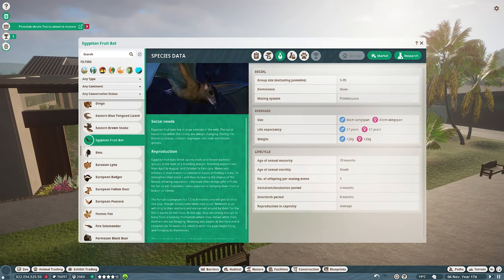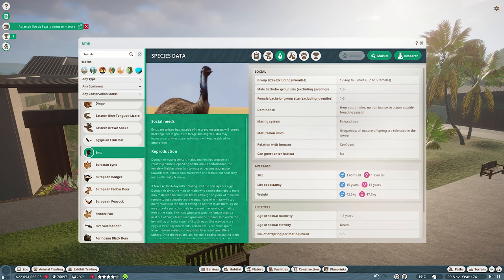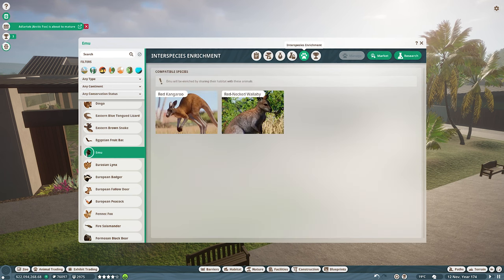That's the tropical house done. Next up: Egyptian fruit bats — another walkthrough enclosure. As usual for exhibit species I'll create it and jump cut back when it's done. In the meantime the next habitat species is the emu. Just two emus are needed for social needs, which is good. Emus also get an interspecies bonus with a couple of animals, and I'm going to be housing them with the wallabies.